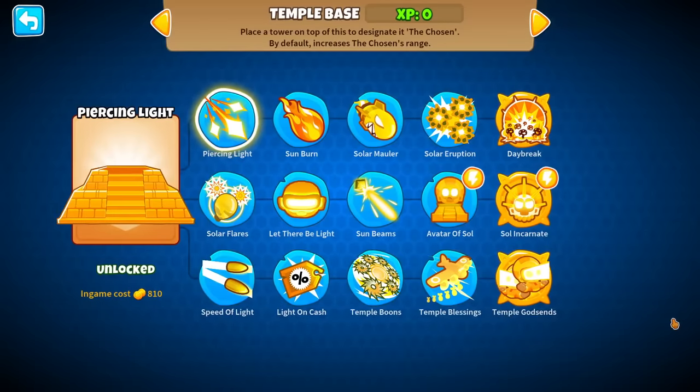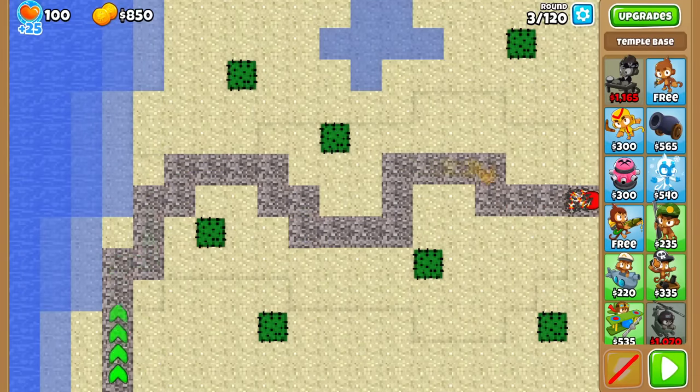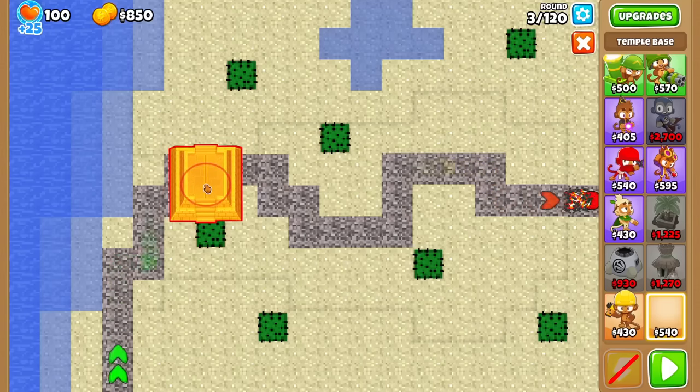You can place one tower on it, and you can give it buffs or temple-like properties — thanks to Doom Bubbles for creating this mod. It's got a full 3 paths of 15 upgrades, so can't wait to check it out. The map we'll do is Minecraft Desert. I think I've played this mod on this map before, but let's tackle it down now.